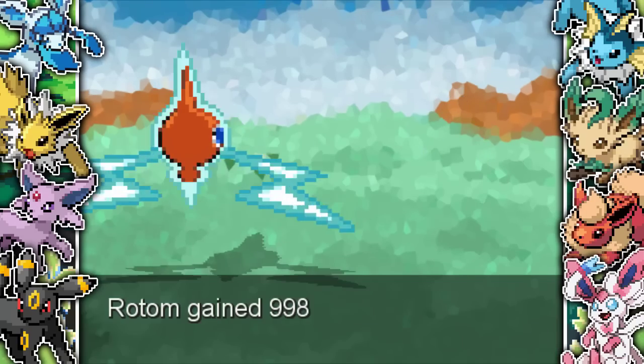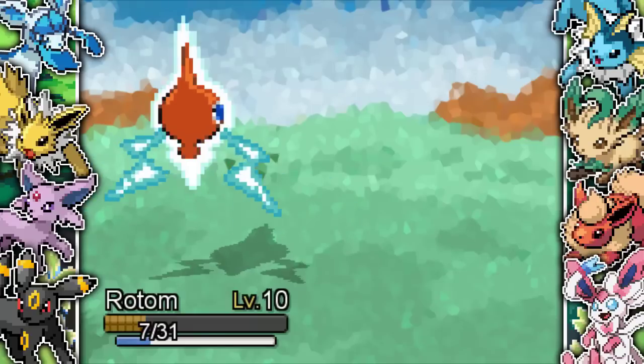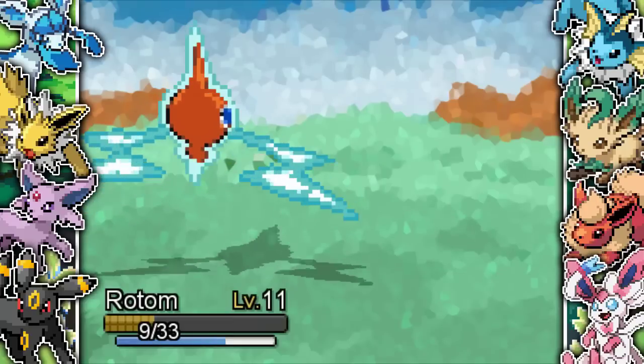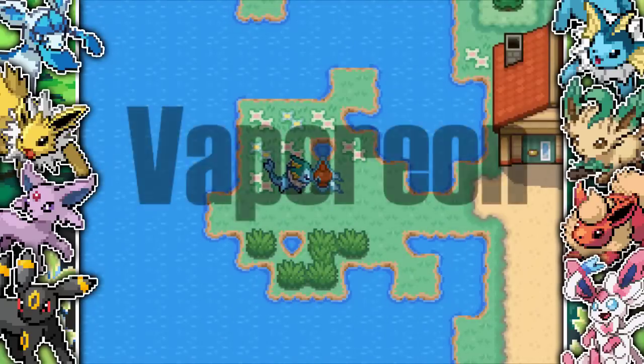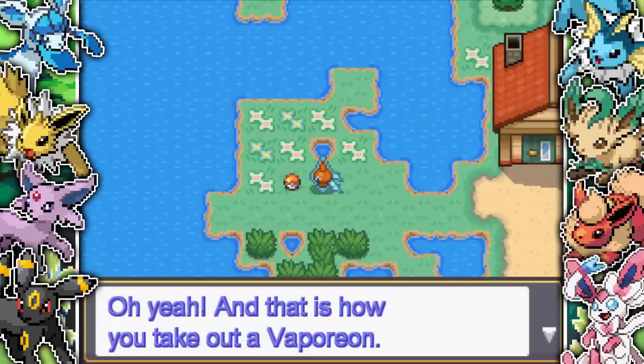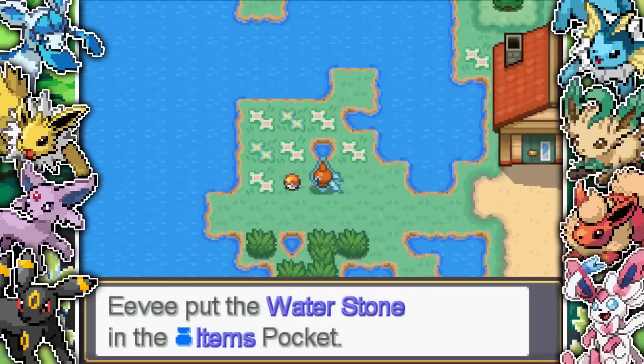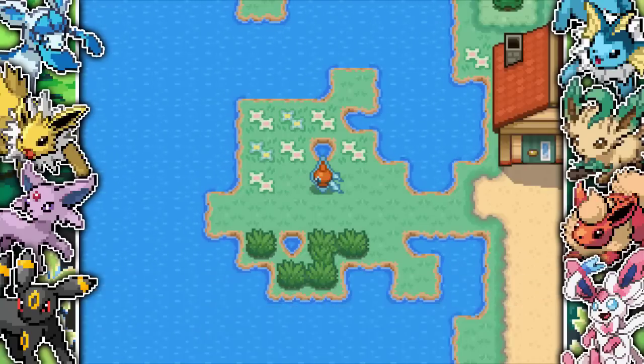I'm just thinking of that juicy XP - Rotom shoots up to level 9, 10, 11. Rotom is loving life and that is the first boss down that early on in the game. Vaporeon then leaves behind the Water Stone - I think that's just the reward you get for beating the different Eeveelutions. So we put that in the bag and move on.